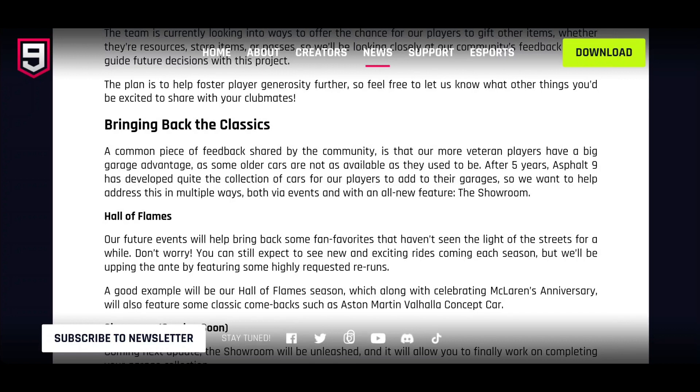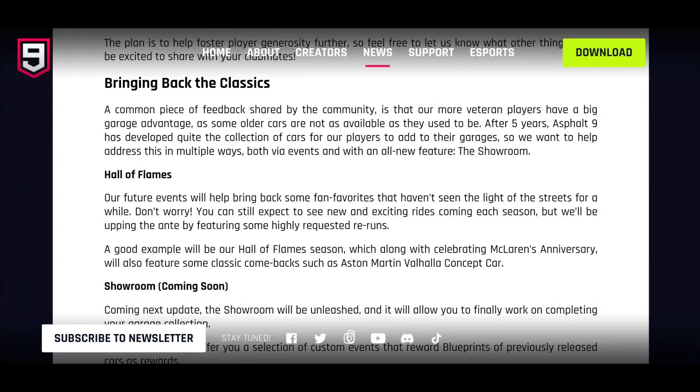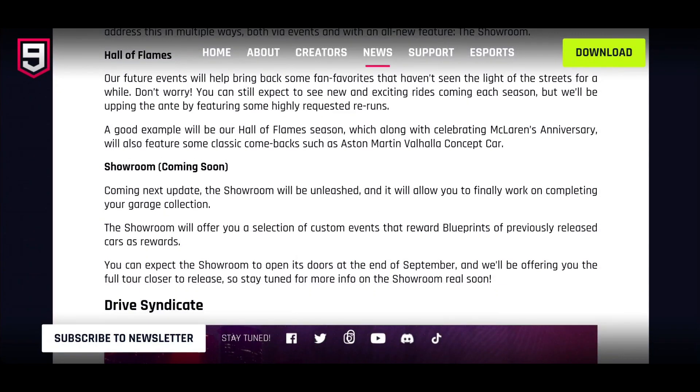A common piece of feedback is that veteran players have a big garage advantage, which is very true — some older cars are no longer available. After five years, Asphalt 9 has developed quite the collection, so the team wants to address this via events and with a brand-new feature called the Showroom. Future events in the Hall of Flames season, celebrating McLaren's anniversary, will feature classic comebacks such as the Aston Martin Valhalla Concept. People who've been playing long have a massive garage advantage, so this is a fair addition.